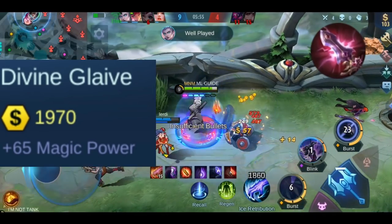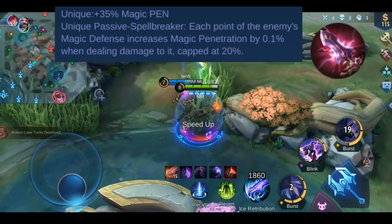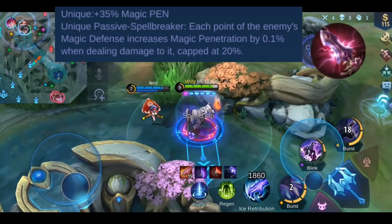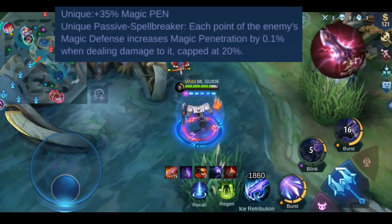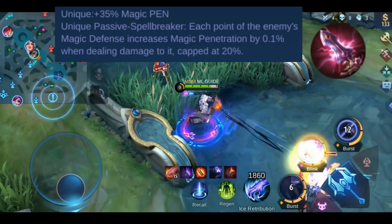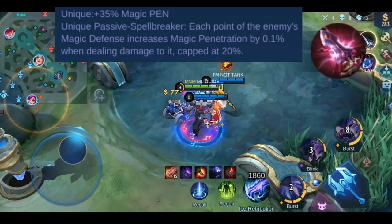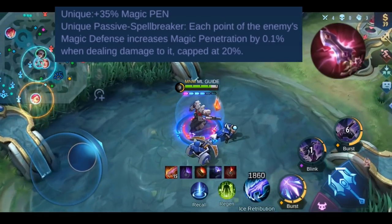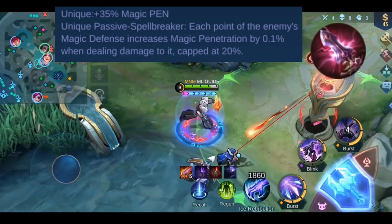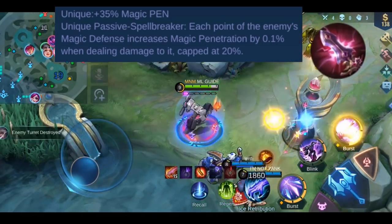You get plus 65 magic power. It also has a unique effect that gives you plus 35 magic penetration. For anyone who doesn't know what penetration effects do — it basically tells you how much of the enemy's defense is ignored. So if the enemy has 100 magic defense, with this unique effect it gets reduced to 65. It also has a passive effect called Spellbreaker.